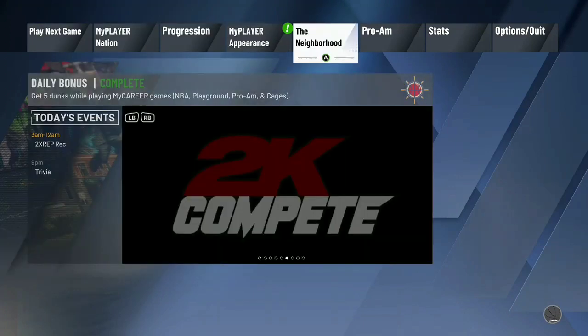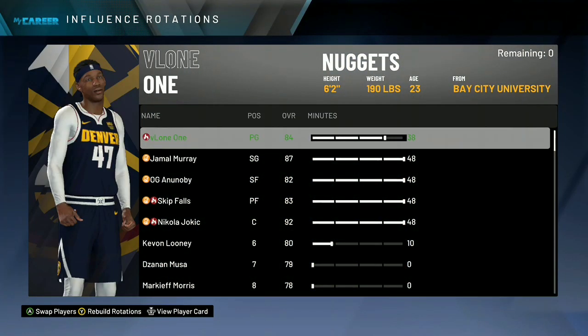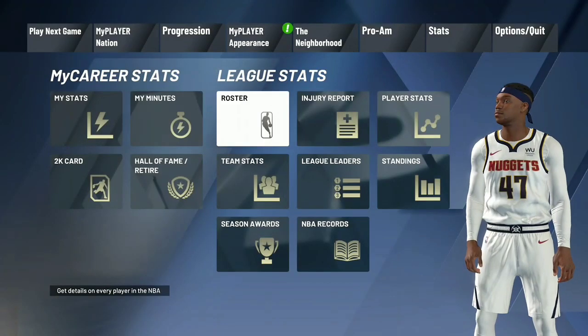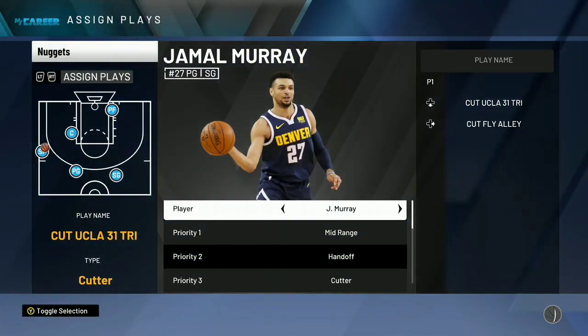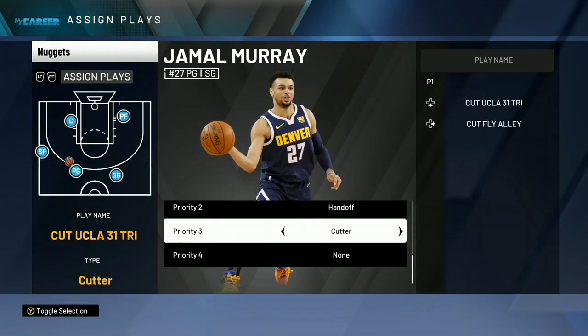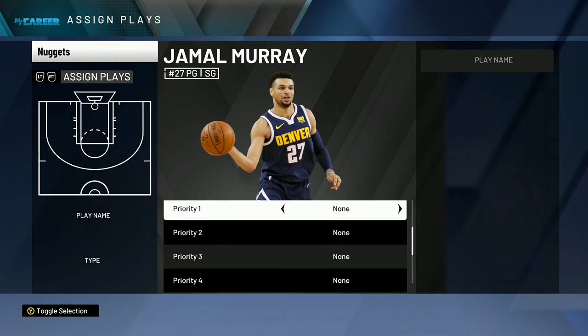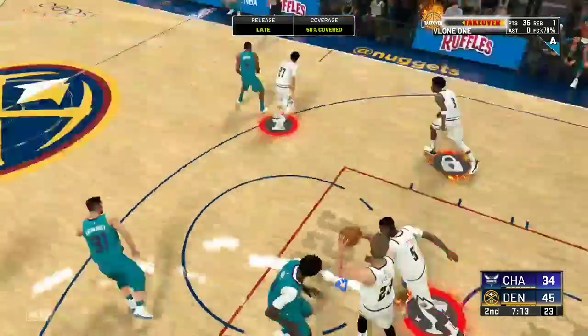To stop that and make sure whoever lobs it to you isn't cutting, you're gonna want to go to Edit Playbook and press LT — I don't know what that is on PlayStation, but figure out the button. Basically just take off everything so there's no risk of them doing anything else.